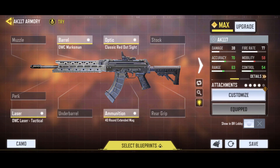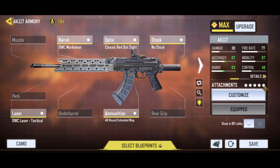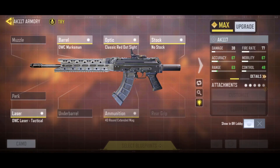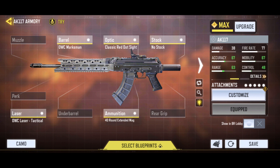For the stock, I ran the no stock because I like movement speed — it makes up for the movement speed nerf from the marksman barrel and extended mag, and I still like having a slightly mobile AK117. The downside is more vertical recoil and worse flinch stability, so you'll flinch when you get shot. When using this class, watch out for stabilizer mods to help stabilize your gun. The pros and cons of this class will now flash on the screen.